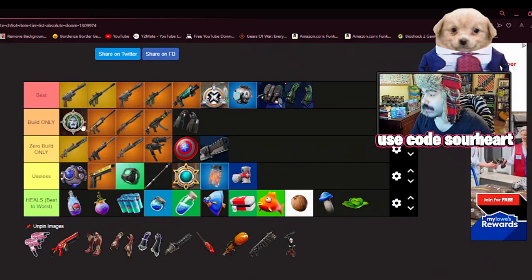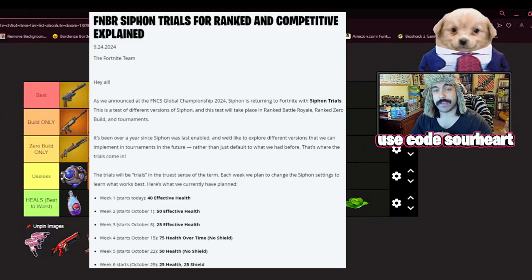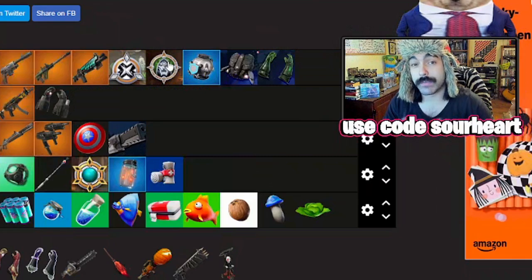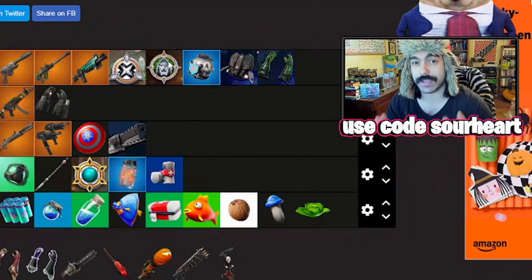When I look at the build-only list, I'll move the siphon coin up. This siphon coin works very well in ranked. What you gotta know about ranked right now is that they actually added siphon back — so not only will you get lifesteal on elimination just by virtue of playing ranked, you'll get the coin's lifesteal on top of that. Depending on which week you're playing, you could be getting 100 HP on elimination, and that's insane — the most insane healing that's ever been in Fortnite ranked.